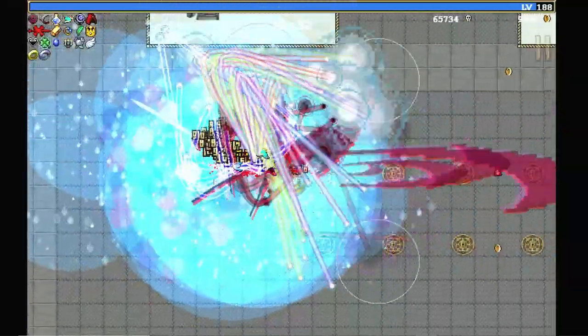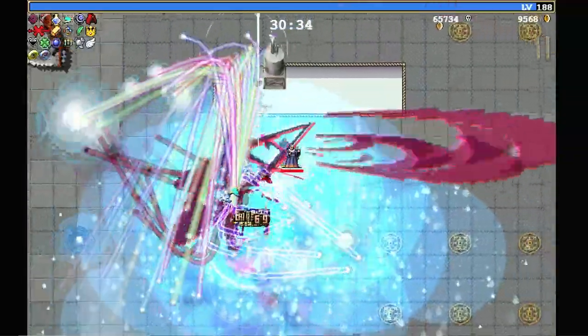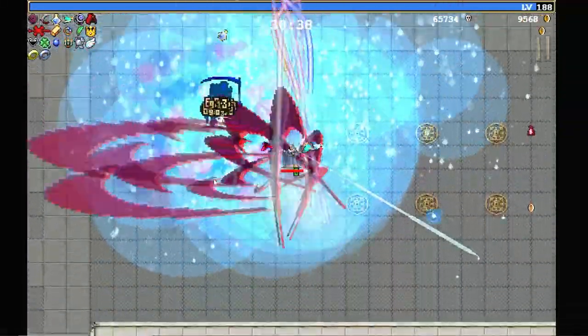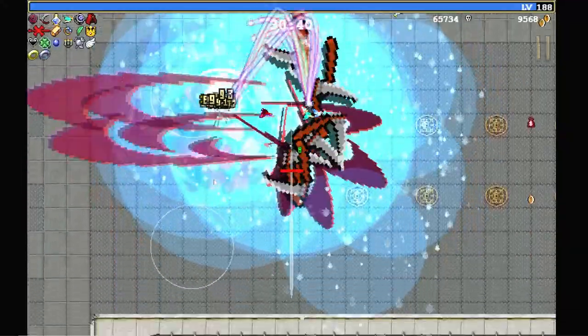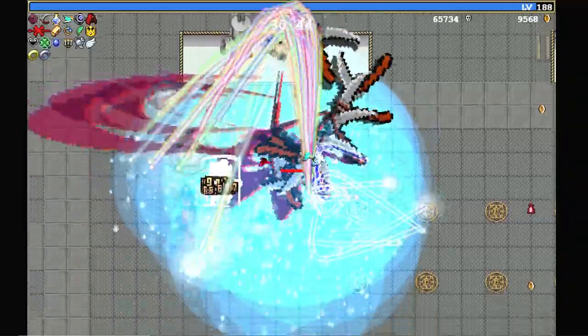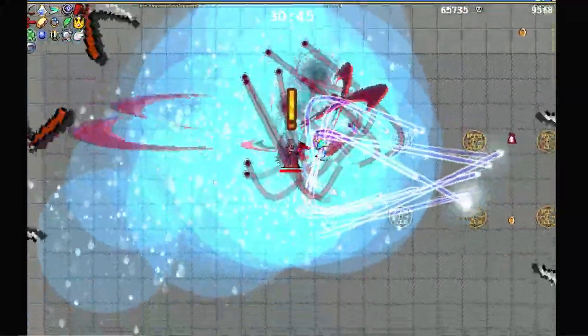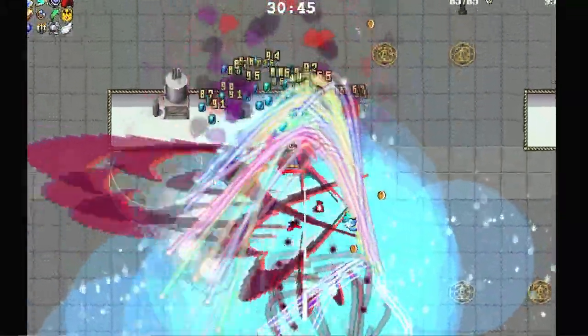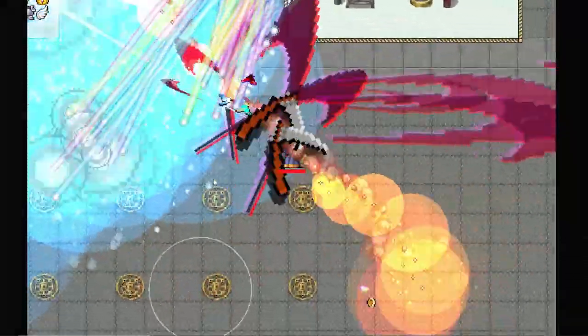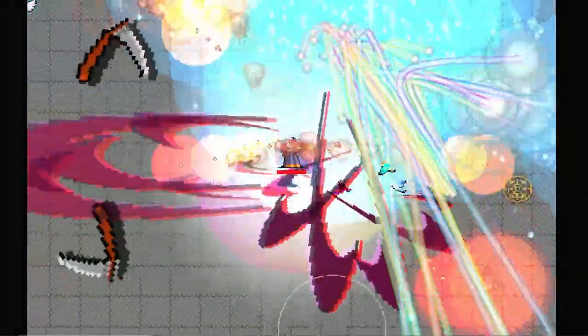Oh, he's pretty tanky. Look at this — I haven't frozen him yet. There we go, he's going. 30:40 — 40 seconds in and he's still not down. That's the end of him. Oh, I can still make more enemies appear! I just snuck that level in. There we go — I think that was 189.